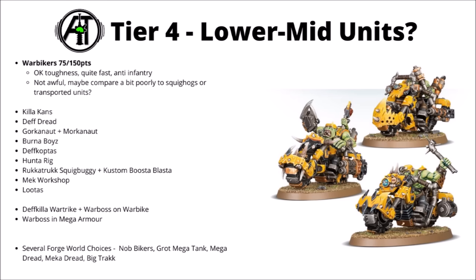Moving on in Tier 4, I'm a lot more positive about these units. They're maybe not some of the most exciting units in the Codex, but are all a bit more usable — often just a case of slightly underwhelming stat lines, or only wanting one or two of them. First up, the Warbikers at 75 points for 3 or 150 for 6 — probably towards the top of this tier. Pretty usable, fast-moving anti-infantry. Nice to throw objective control points onto midfield objectives and bully squads with AP-1 Dakka up close. They're the unit you need if you want to field Deathkiller War Trikes or Warbosses on Warbikes.